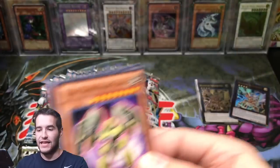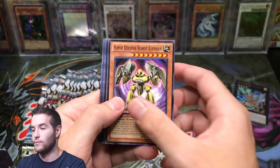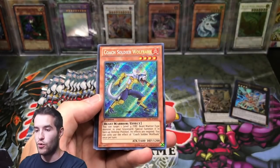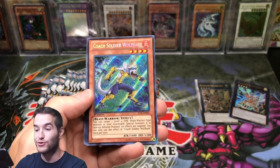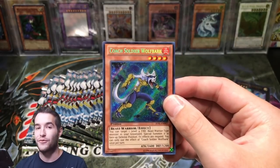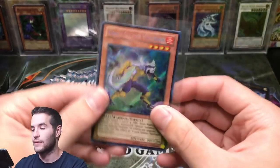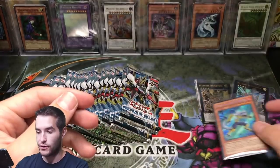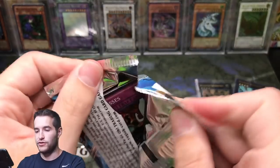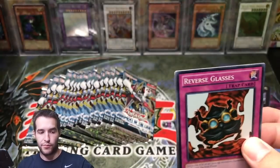Can we pull an epic Star Eater? Any of the versions at this point would be great. Fishborg Anchor, Bujingi Incarnation — oh, a Coach! Coach Soldier Wolf Bark — what? He's a coach! Secret rare — that's our first one! I'll take that. Coach Soldier Wolf Bark, pretty cool. Interesting — never seen that card before, but pretty cool.